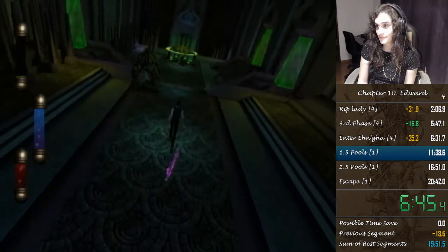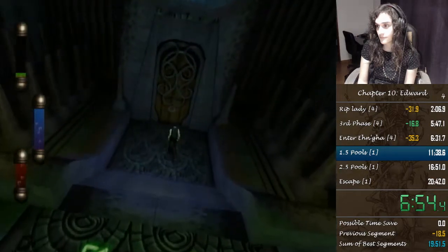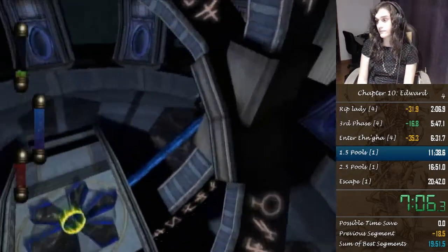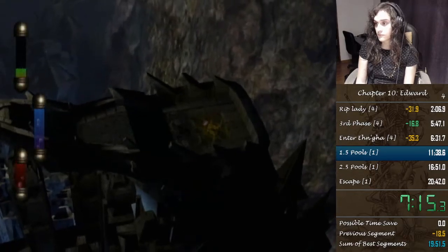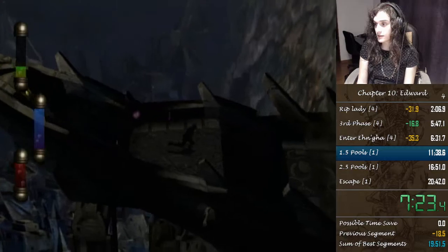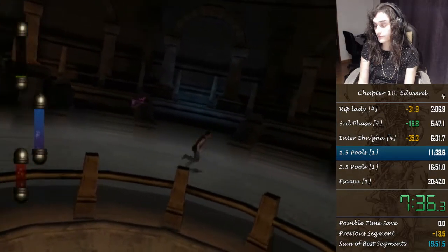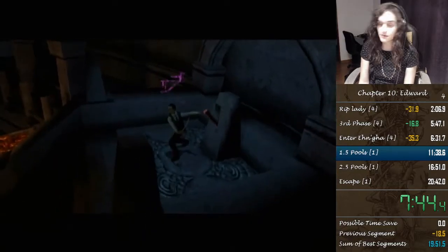I need to break it down. You're gonna see me attacking portals, and that's because every time you go into a portal there's an animation of Edward walking towards the center that takes some time. We can cancel that animation when we attack at the edge of the portal.